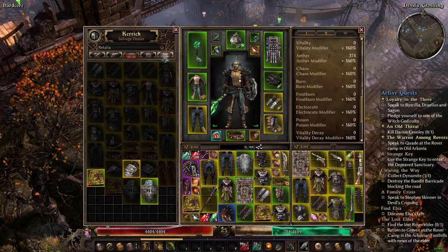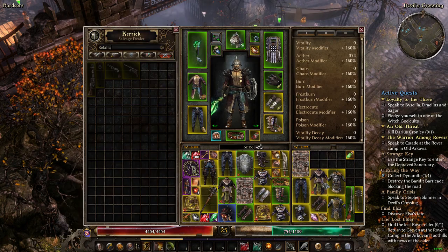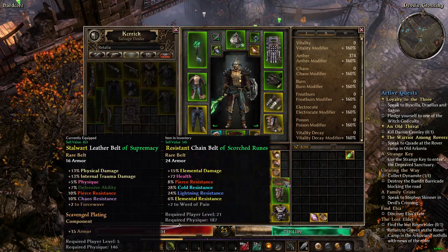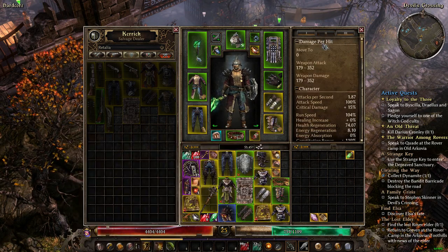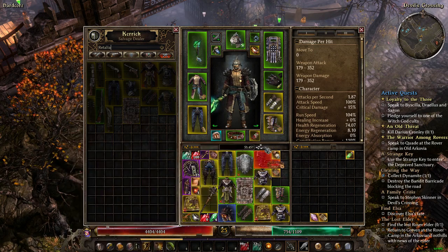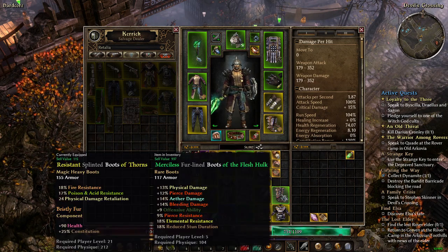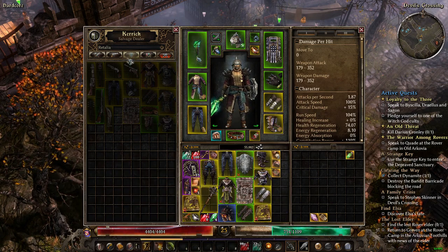Most of the stuff is junk so I'm automatically selling it. The belt gives elemental damage, which I'm not supposed to prioritize right now. We're not putting it on — I don't want to lose retaliation damage. Flesh Hulk boots are no better. Let me go to the blacksmith real quick before I lose the chest piece I found.